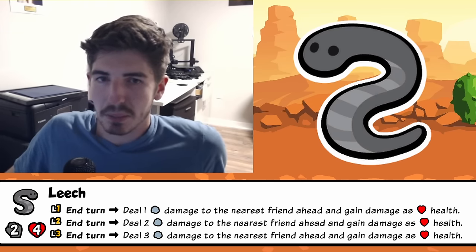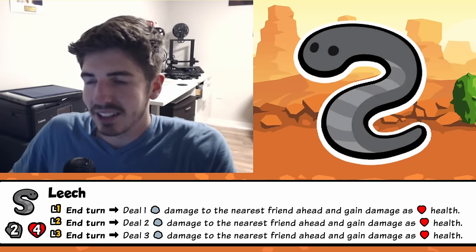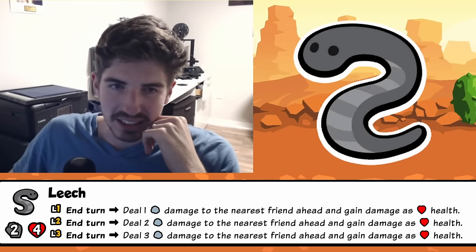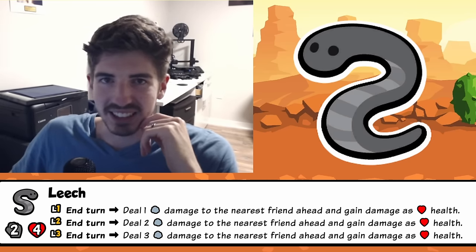So you can actually use it in some pretty interesting ways. Maybe you can even give him a pineapple, and he gives a ton of extra health because he's doing a lot of damage. You can use it as a feint trigger. There's a lot of interesting ways to do it. We're going to show off a few of them here today, but I hope you enjoy. Let's jump right in.